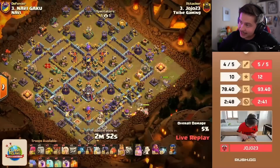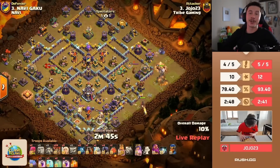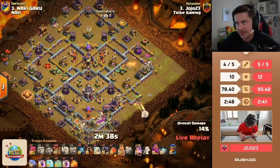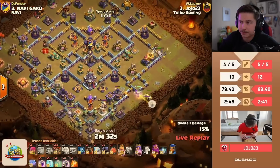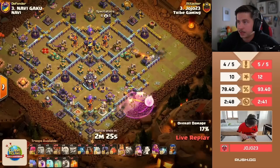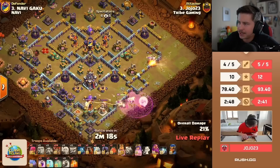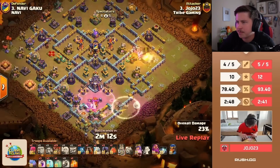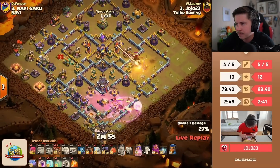Yo-yo 23 with the final attack of the match. I'm no mathematician, but he only needs about 76 percent with a two-star to win it for Tribe Gaming — and they'll get first place in the Rush of Clans Golden Edition. Navi already won a golden ticket a month ago, but they're competing for money right now. Yo-yo 23 going with a queen charge LaLo on the right side. He just needs the town hall and about 76 percent for the win. King gets the scattershot, pulls the cc troops, rages the queen, invises the queen, sends the headhunter — but king and expo are doing double damage.